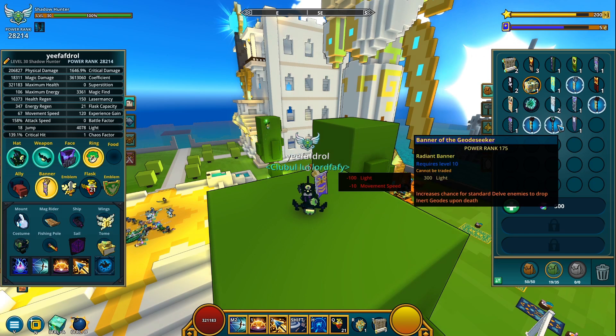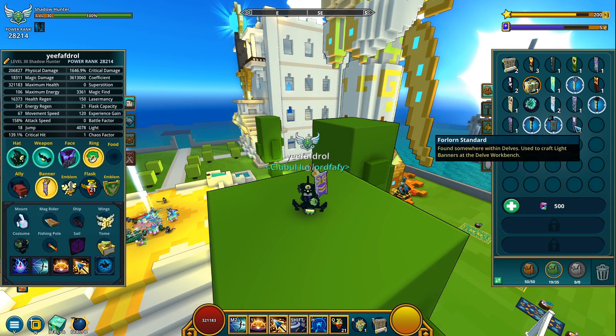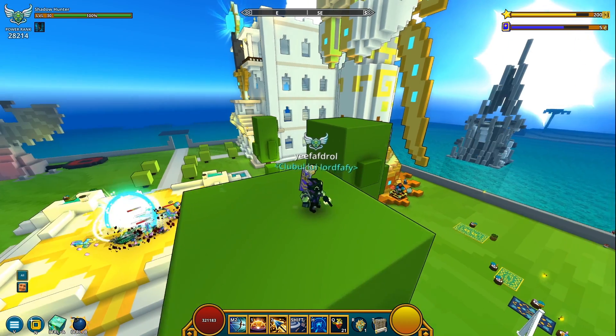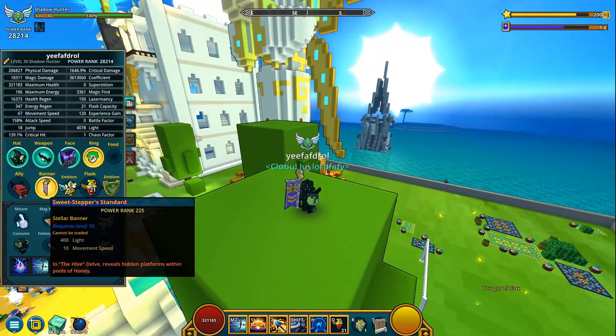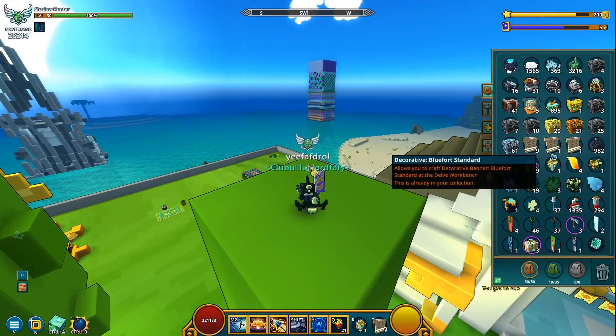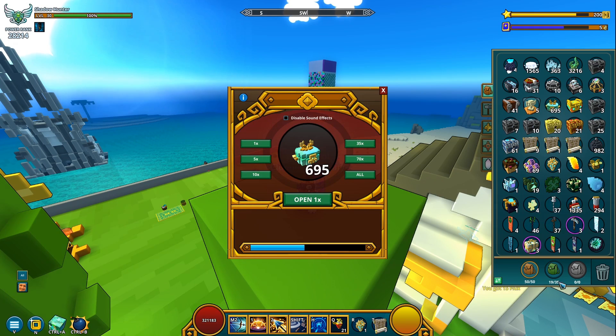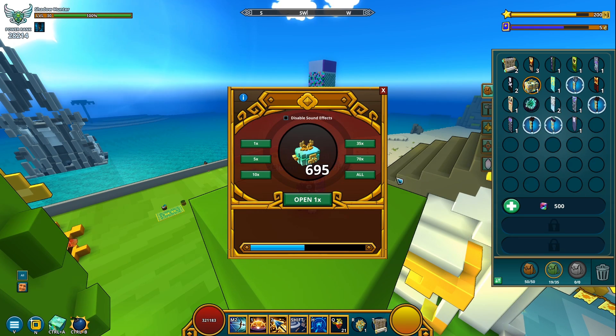I had a random banner before — more inner geodes I don't really need anymore — so I'm gonna stick with this one from now on. Plus it's got 10 movement speed, that's pretty nice. I'm gonna continue opening my boxes — still got like 700 left, so fingers crossed for more awesome stuff.